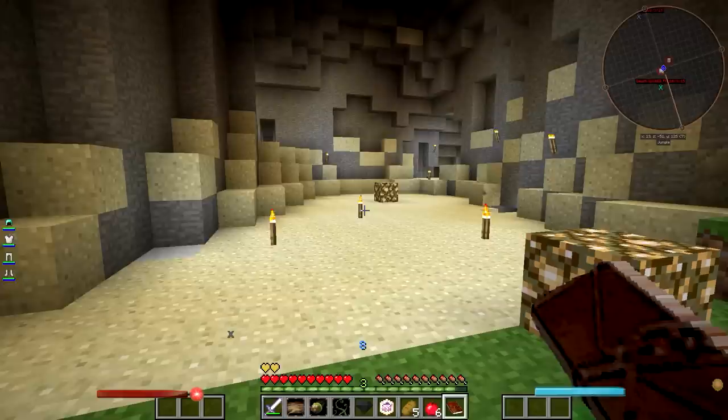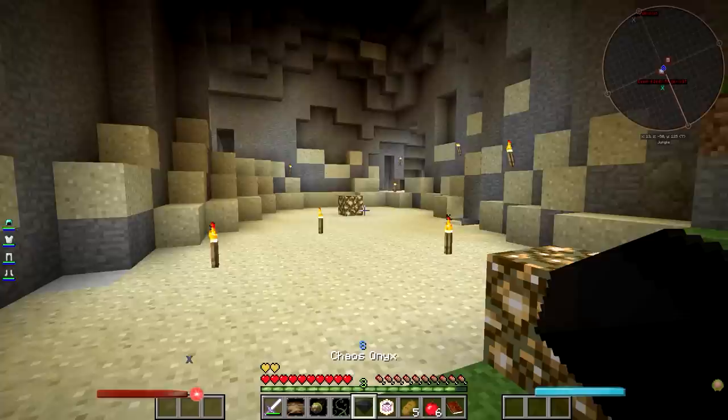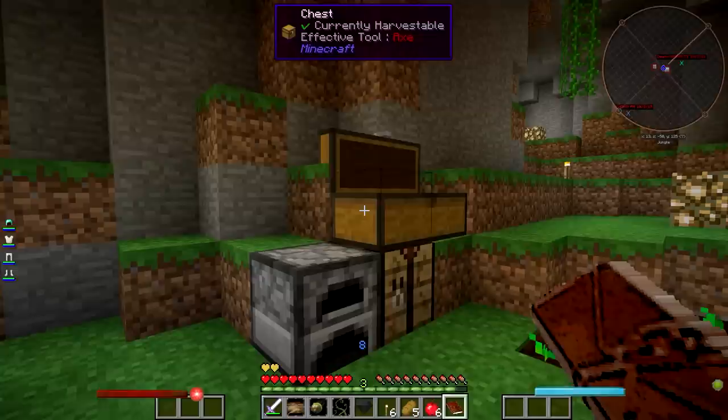How does this work? It drains. Does it recharge? It does. So it's basically just an item I can have equipped that will do some nifty stuff for us. That's not too bad. I think it is time, however, to journey out into the wild unknown and see what we can find.